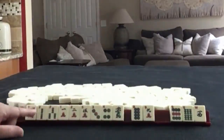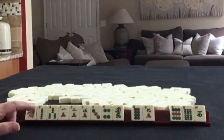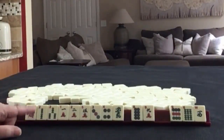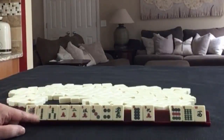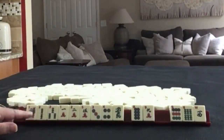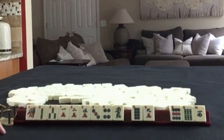Here we have all singles. This is a great example of a starting hand where people might say, 'I have nothing.' But the fact is you do have a lot of tiles to work with. In this case, we have no multiples, but we have a predominant pattern — either one through four consecutive run or little odds. There's plenty to work with.